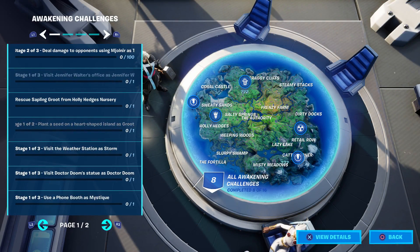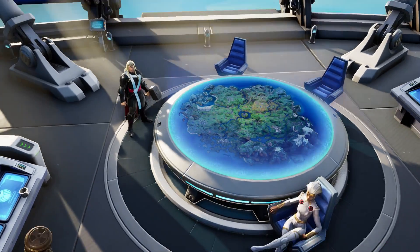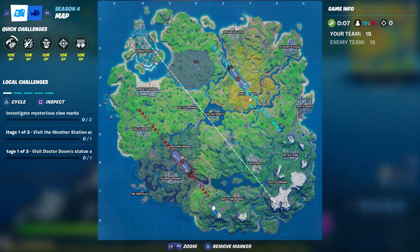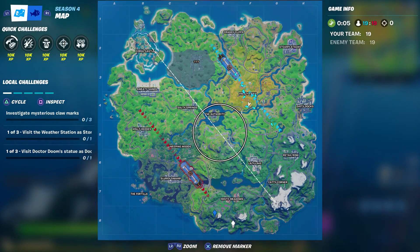Stage two of three says deal damage to opponents using Mjolnir as Thor, so we basically have to go around and pickaxe people. You can obviously do this in Team Rumble, which is where I'm going to do it. I'm going to go to the end of the bus route down here.